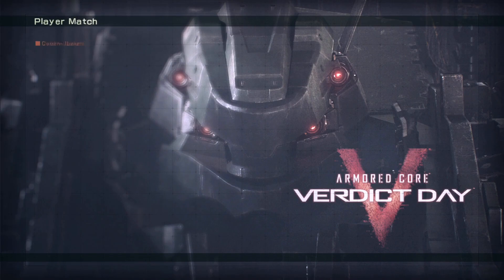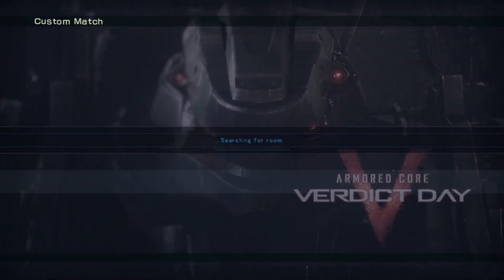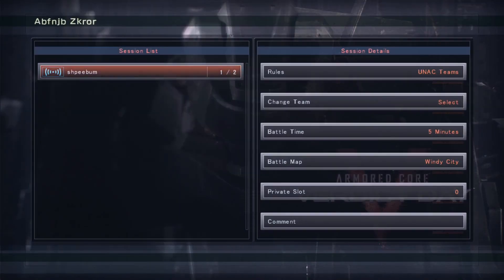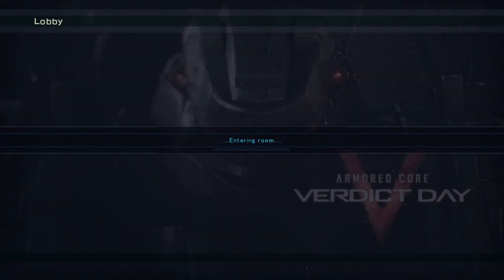To join an already made room, instead you can use the custom match option to search for it, and then select it from the list. Alternatively, you can use the quick join option to instantly join an available room.